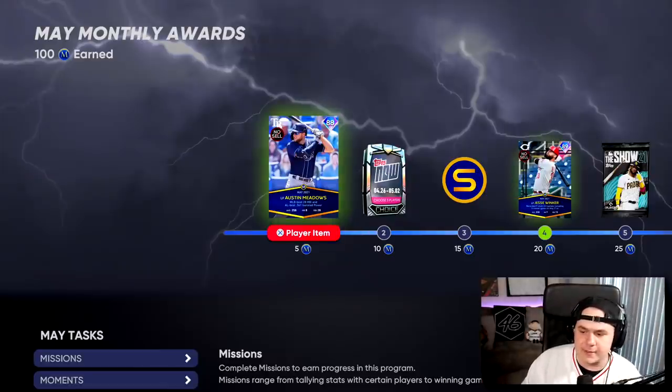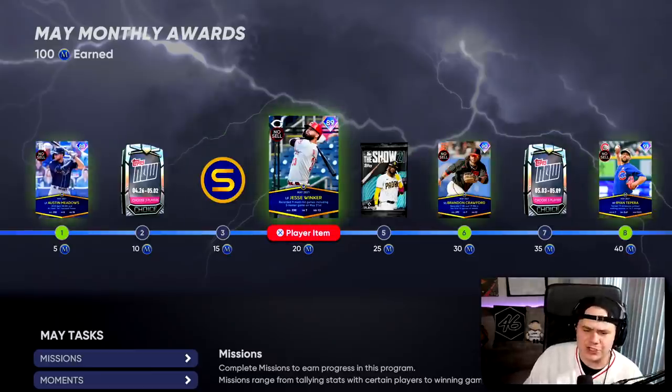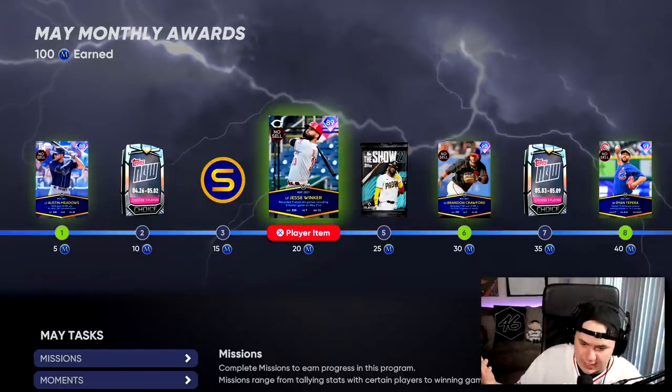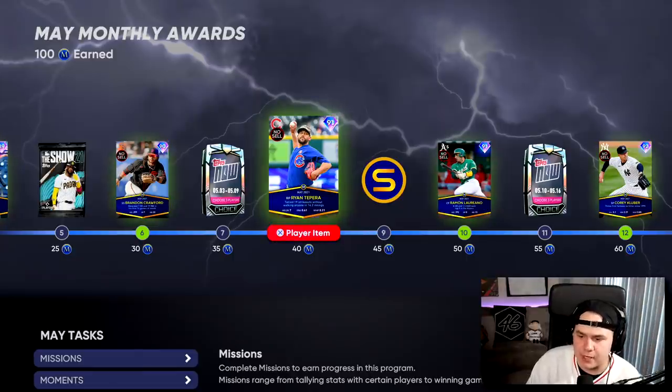Just a quick glance at some of the other cards in here. You've got an Austin Meadows that has some good pop against righties. Jesse Winker is 89 overall — I thought his card would be a little bit higher, but he's got an 89. Brandon Crawford gets a 90, and Ryan Tepera — I think that's the only reliever in this set — he gets a 91.